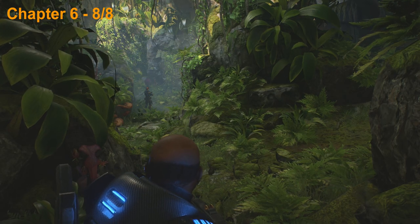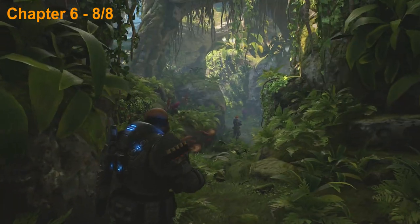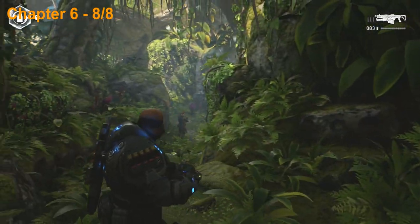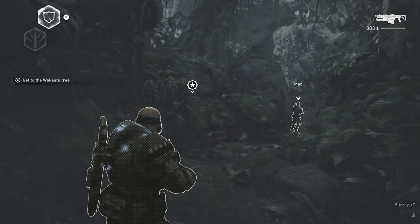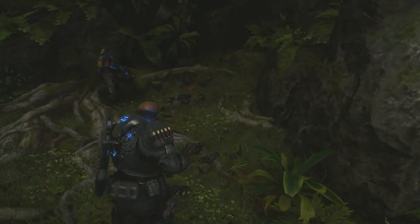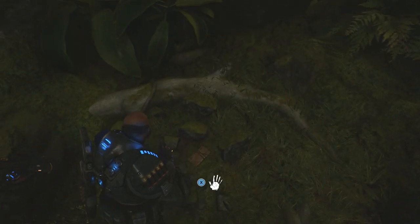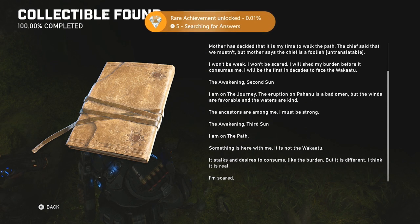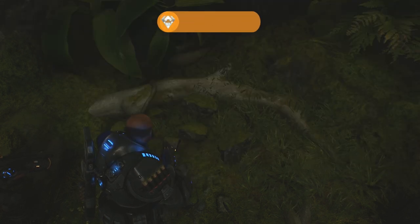Now we're in this jungle area with a fork in the path — we can either go left or right. The game wants us to take the left path and continue along with the mission, but before we do that we're actually going to turn to the right and pick up the last collectible of the game. You should get your achievement for collecting all of the collectibles. Shout out to my friend Blizzy for helping me find them all. That's it guys, I hope the video was helpful — if it was, drop a like and subscribe and I'll see you guys next time, thanks for watching.